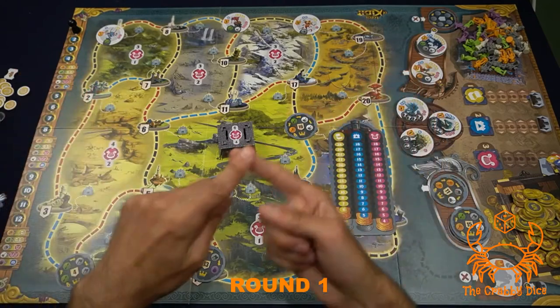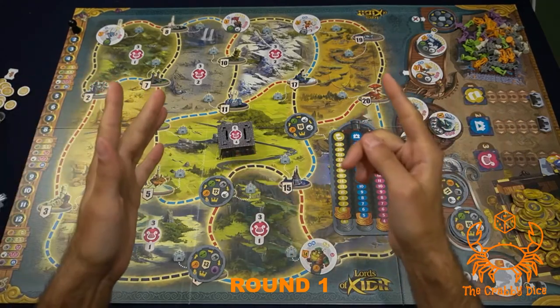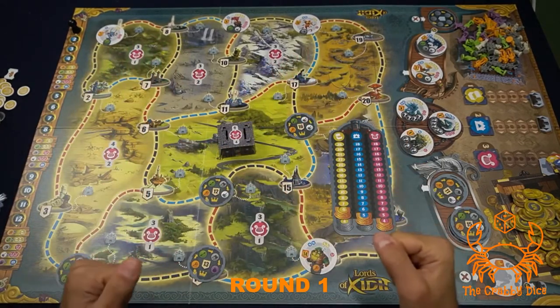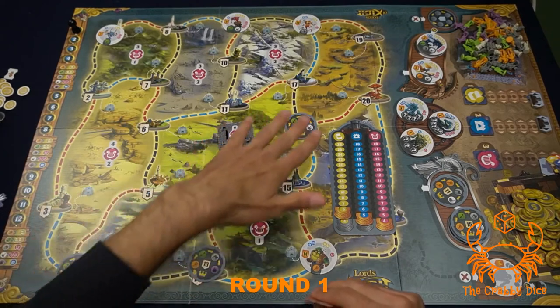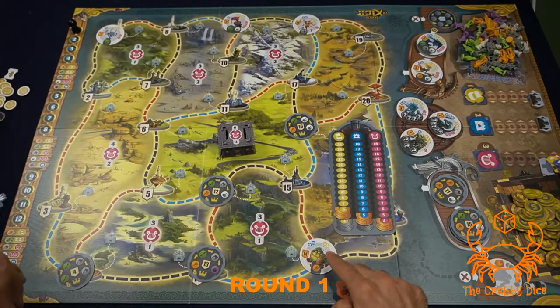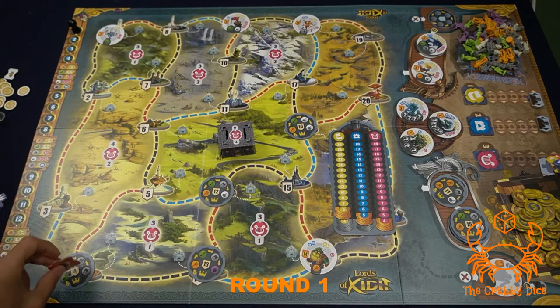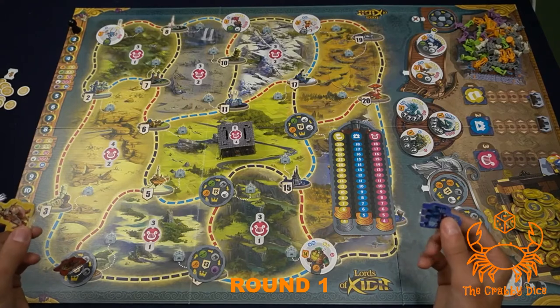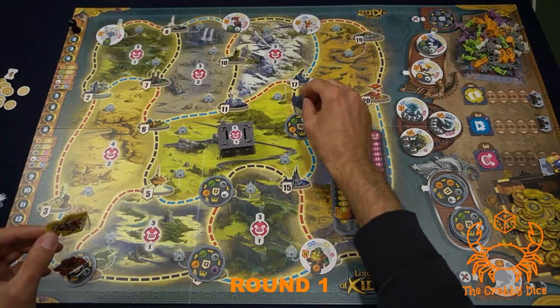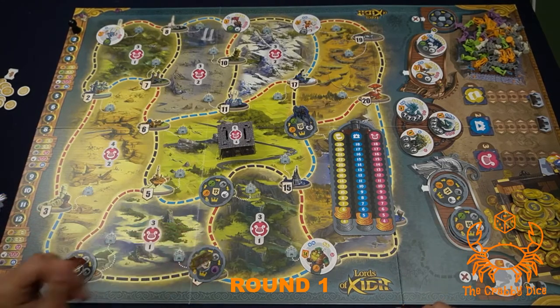Every round has two phases: programming your board, then activating your program. As first player I get to place my standee first. The tiles came out in a row, so I might want to visit as many cities as I can going up, then visit the threats up there. I'll start here — it gets me an archer right away. The other players will start over here and here.